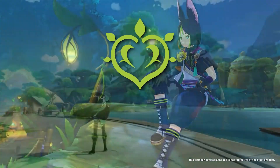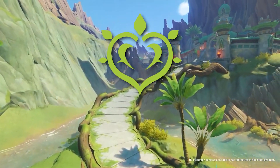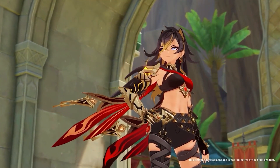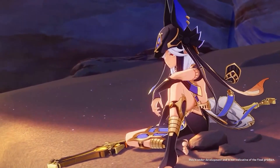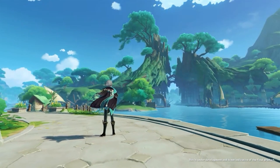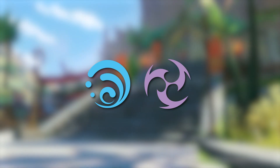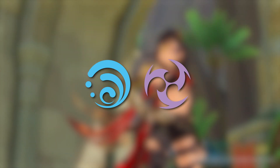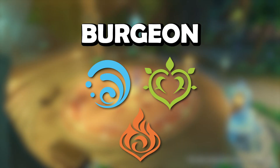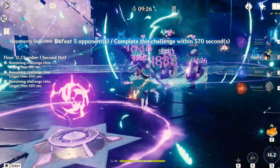Dendro is only going to react with certain elements: Pyro, Hydro, and Electro. Dendro will not have any reactions with Cryo, Geo, or Anemo. As you may have noticed in the Sumeru trailer, we saw a Pyro character, a Hydro, an Electro, and a Dendro character. Additionally, while most reactions involve two elements on an enemy, Dendro actually has double reactions — specifically Hyperbloom and Burgeon.